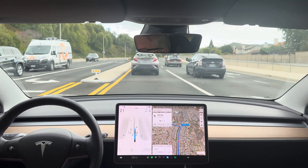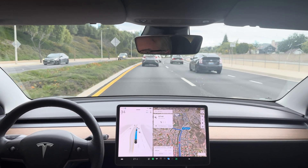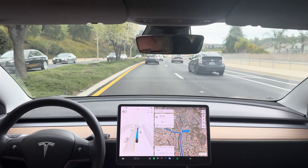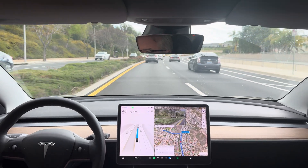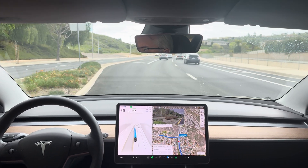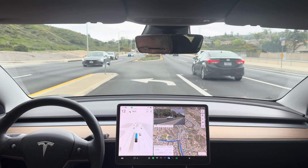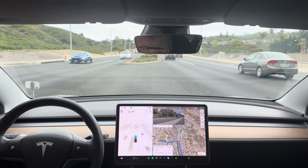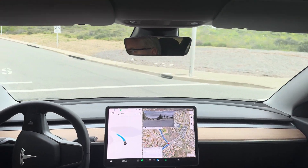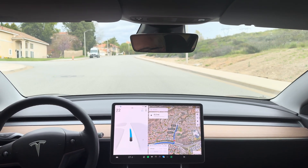In 1,000 feet, turn left onto Via Joyce Drive. Now turn left onto Via Joyce Drive. Nice entry into the left turn lane. It could squeeze between this vehicle and the truck — hesitating a little much there, but it made it. And there we go — FSD Beta 12.3.1 on Test Loop 1.